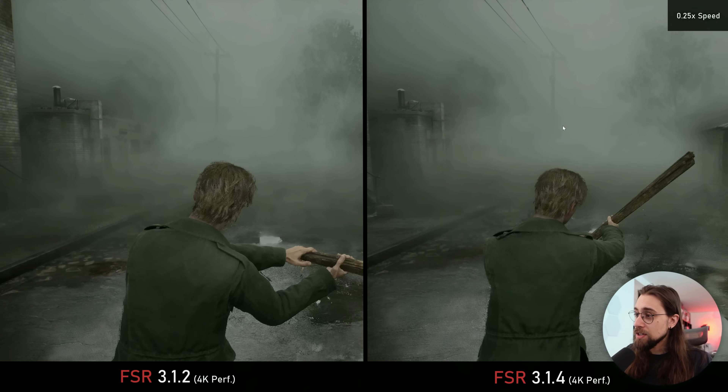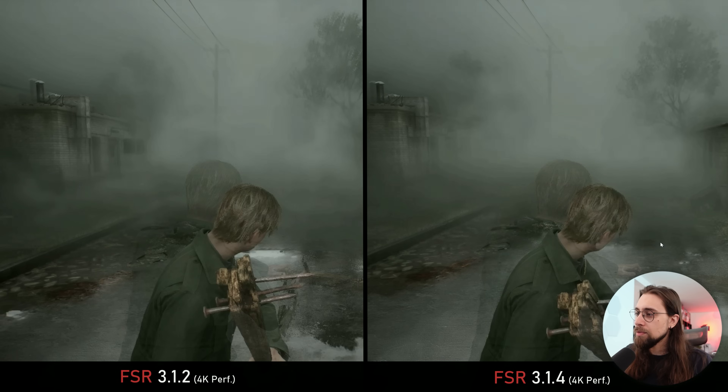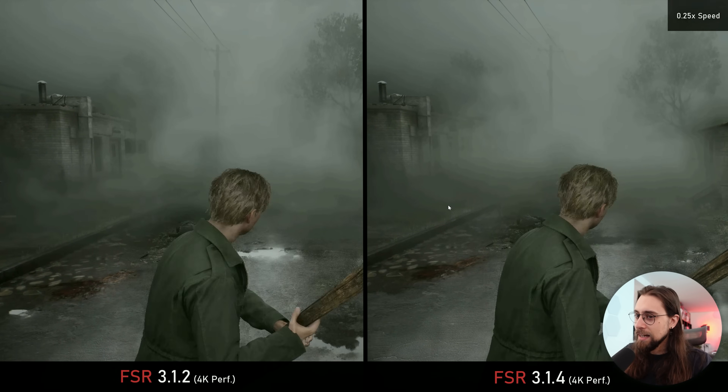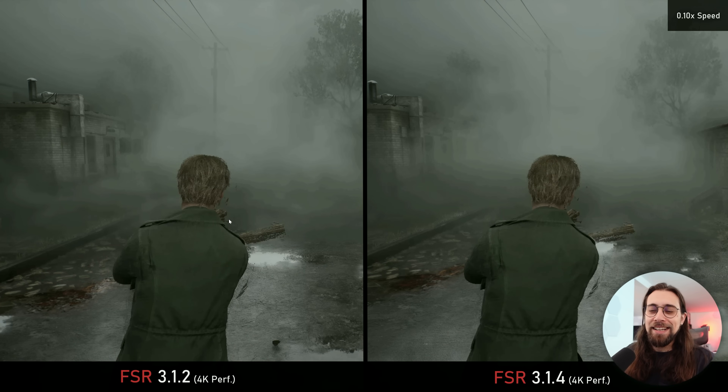As soon as we stop, we have residues of the image, lots of pixelization — look at the hair, the hands. The pixelization is a real issue, one of the worst points of FSR 3. At 0.25x speed you can see it clearly, with a halo around the character. At 0.10x speed, look at this — the weapon just passed away and we still have the halo. This shows how bad FSR 3.1.2 or 3.1.4 perform — basically no difference in terms of occlusion and ghosting.